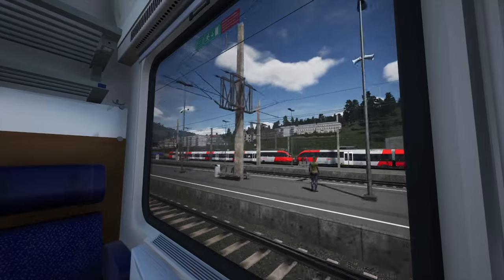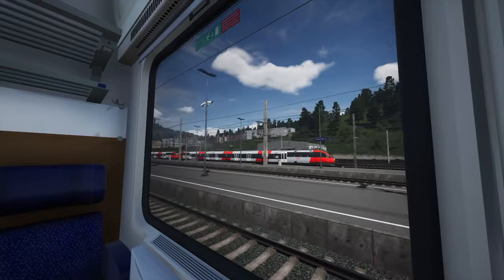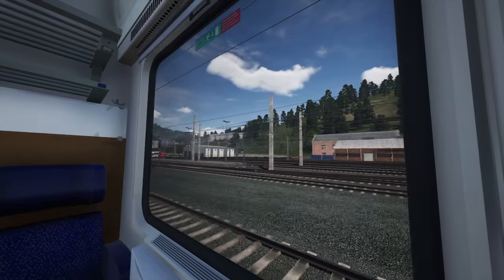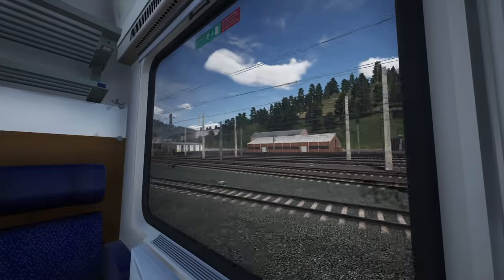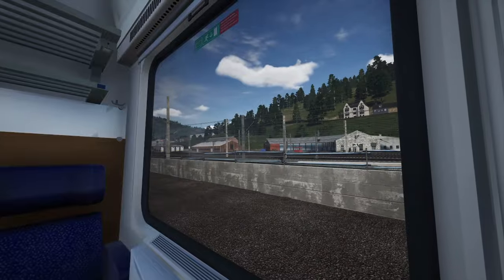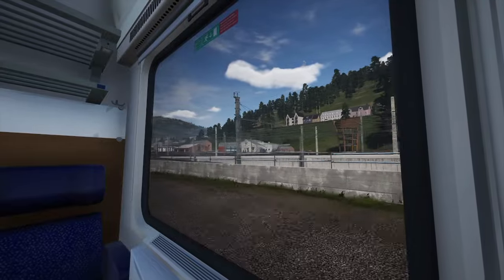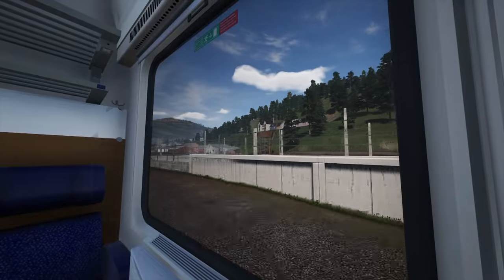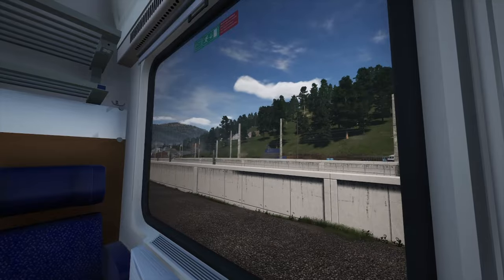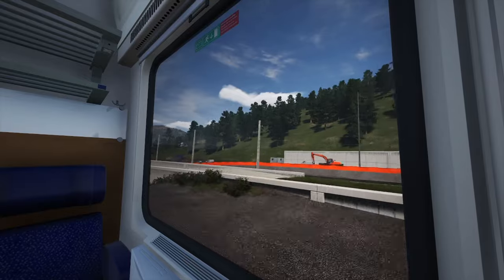Hello guys, welcome to another Train Sim World 4 video. It's been a hot minute since I've played any Train Sim World 4 — I've had it uninstalled for quite some time. But today, the 18th of April 2024, Dovetail Games released the Semmering Bahn, which is in Austria. One of my favorite routes from the Train Sim Classic days was the Semmering Bahn.